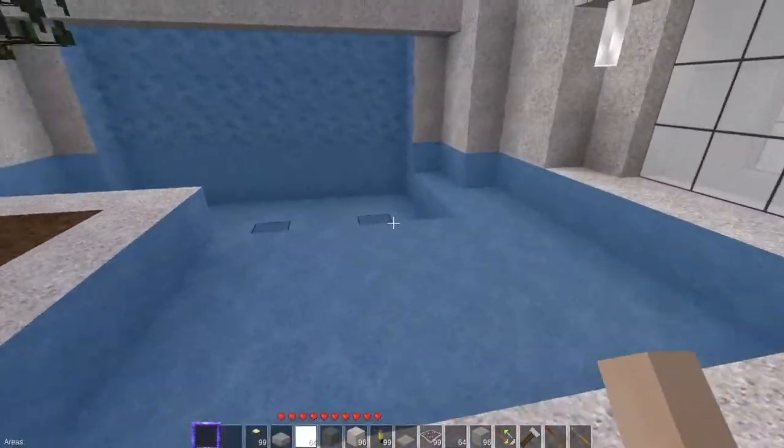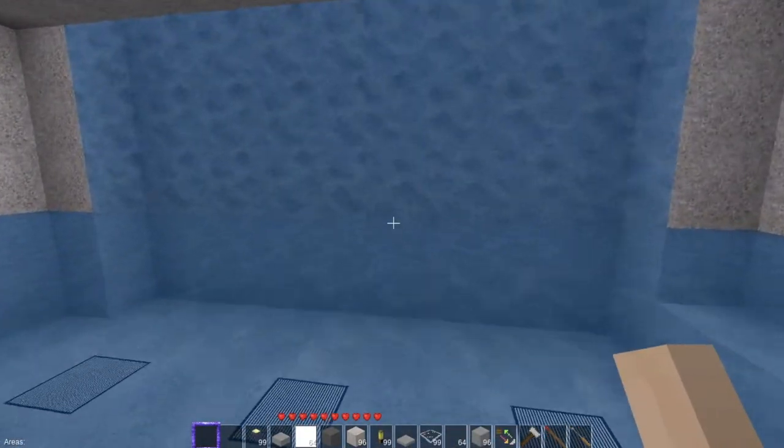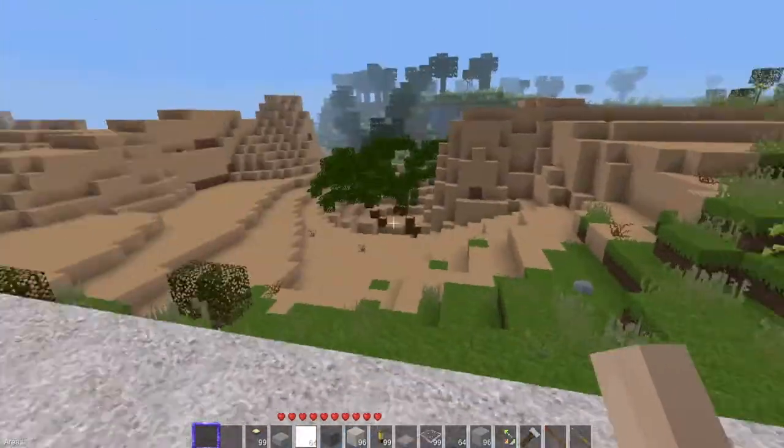There's a real cool atrium going on here with sloped clean glass. Nice swimming pool. Waterfall — the waterfall has a real cool quirk in it: if you go into the water, you can swim up. Cool.